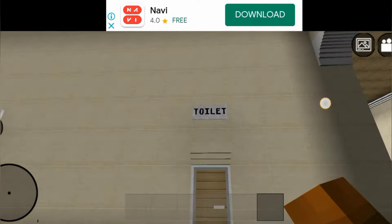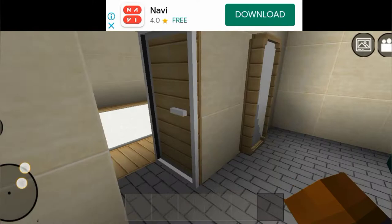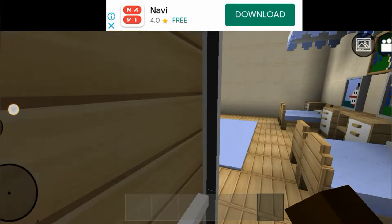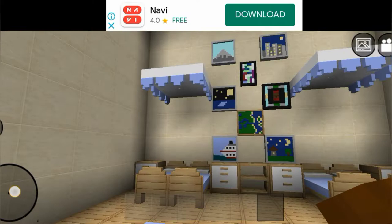And here is the toilet. And here — this room is a family room for rent. This is a really big room, big enough for a family.